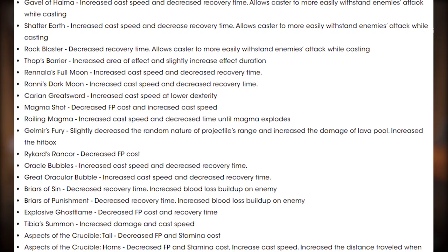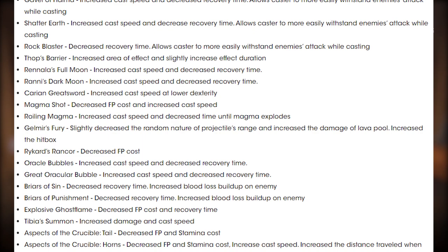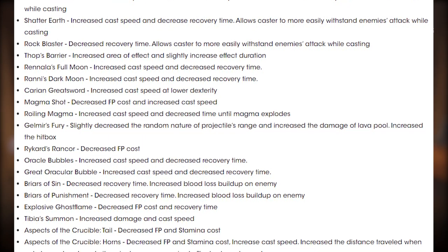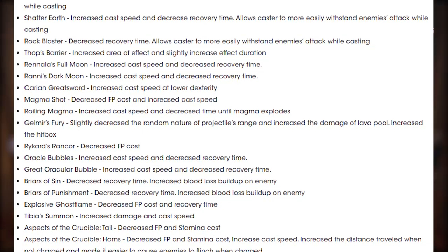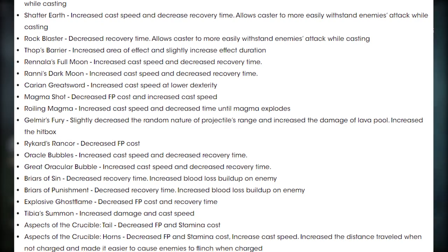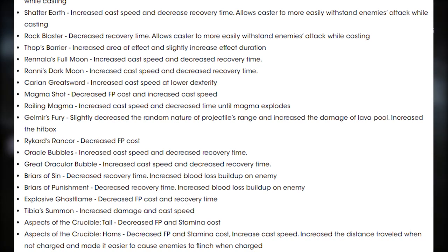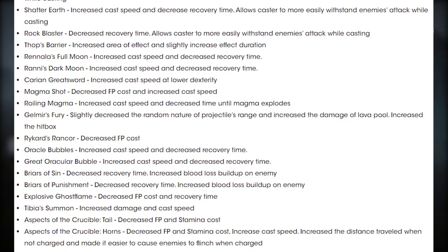Thops Barrier: increased area of effect and slightly increased effect duration. Rinalas Full Moon: increased cast speed and decreased recovery time. Rani's Dark Moon: increased cast speed and decreased recovery time. Carrying Great Sword: increased cast speed at a lower dexterity. Magma Shot: decreased FP cost and increased cast speed. Magma: increased cast speed and decreased time until magma explodes.